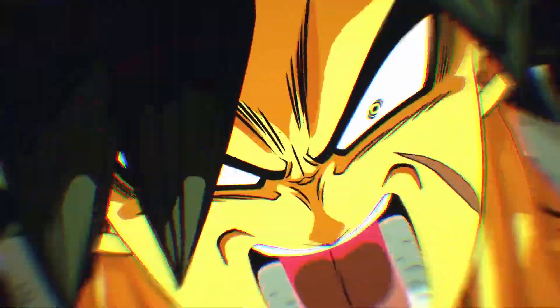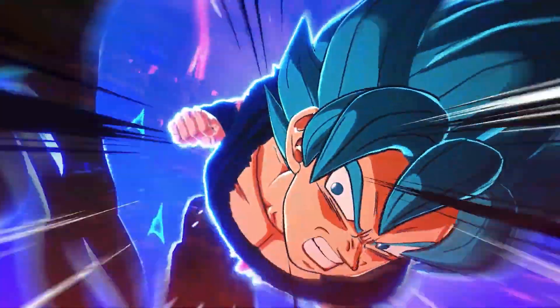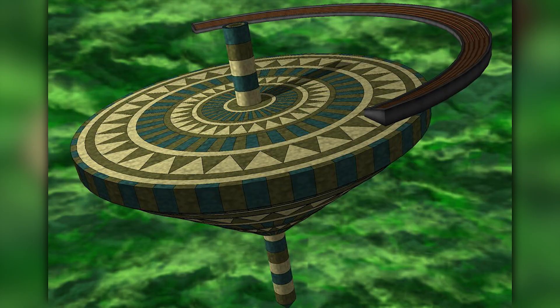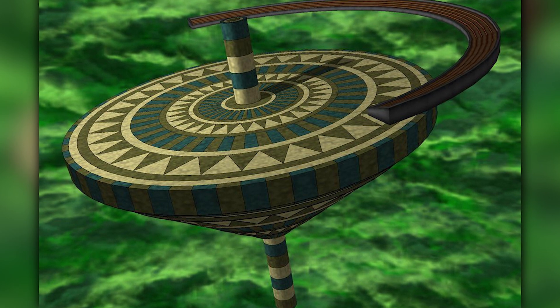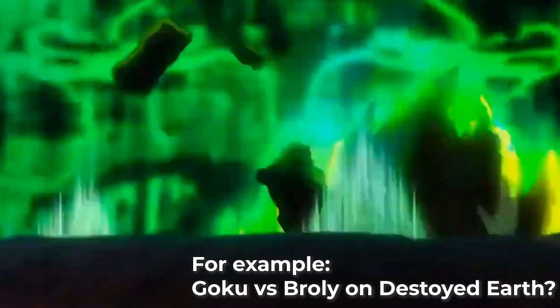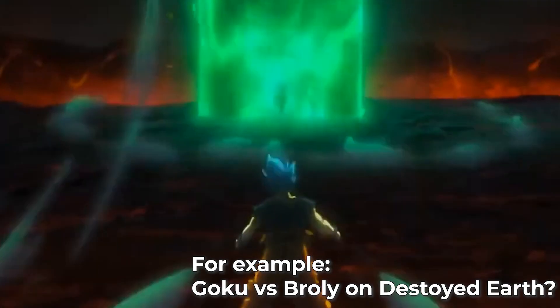To me this is obviously some sort of dynamic intro we're going to see when characters load up into free battle or story mode. Unlike previous Budokai Tenkaichi games where we just got shots of the map and characters standing posed exchanging dialogue, it seems like we'll have unique animations for every map as characters load in — you can't even make out that it's Goku and Vegeta until the character models dash out of the smoke. The animations could also vary per character matchup.